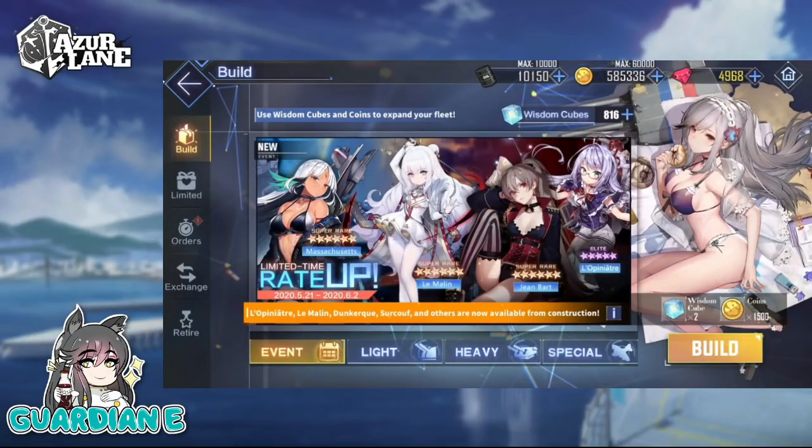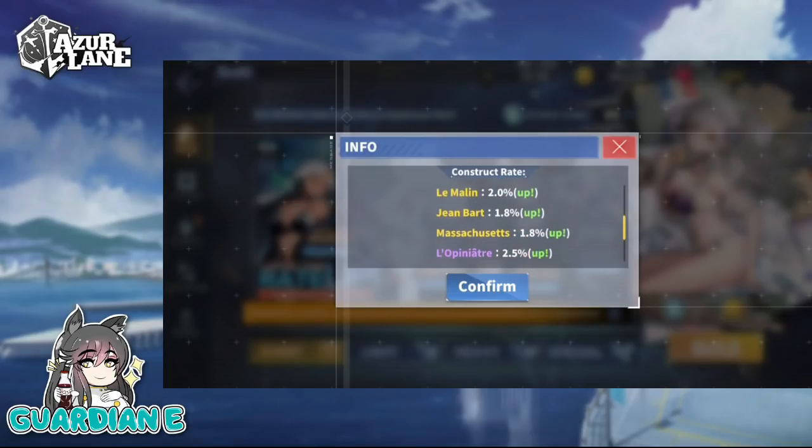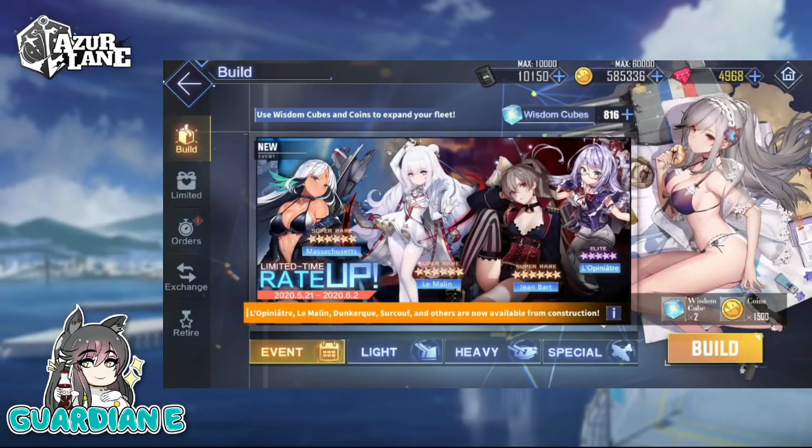Here is the limited time rate-up banner for the Iris of Light and Dark ships. I have all the ones from the original deployment of this event, except for Lemahlen — I'm just going to call her Lopin. Ships available in this rerun include: Lemahlen, Jean-Bart, Massachusetts, Lopin, Dunkirk, Surkhoff, and Forbin. Lots of great ships. Definitely a great time to use some of your stocked-up Wisdom Cubes.